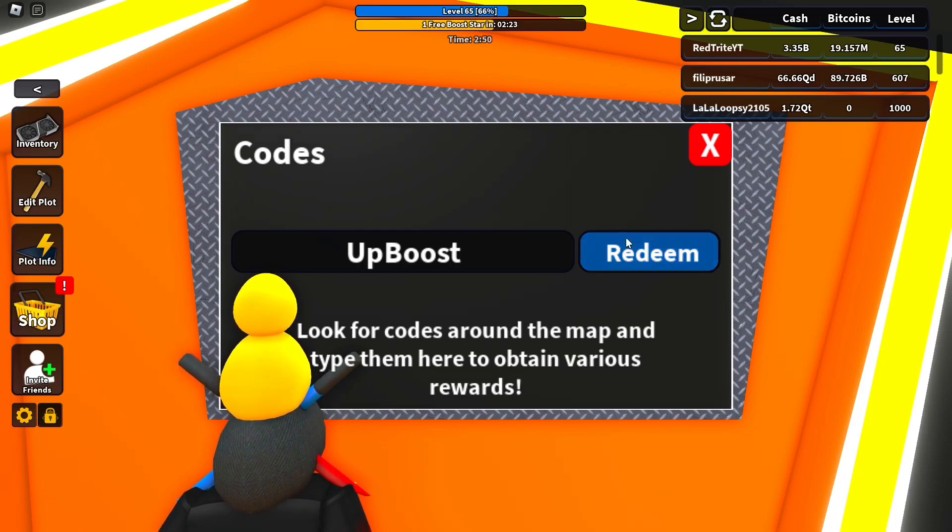A code called 'Up Boost' gives you a super boost — oh wait, I'm so sorry, this code is expired, I did not know that. Let me check this one — okay, this one is still working, called 'Another Block.' Another Block is a code that is still working.